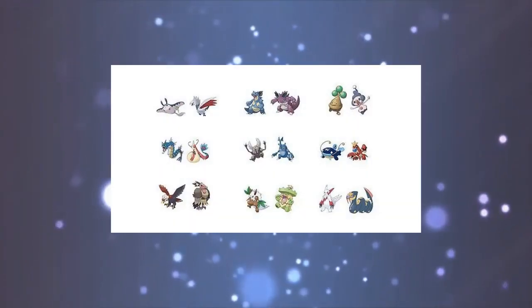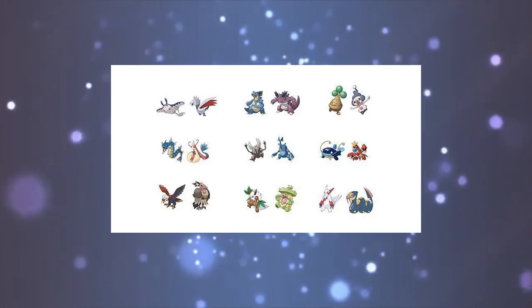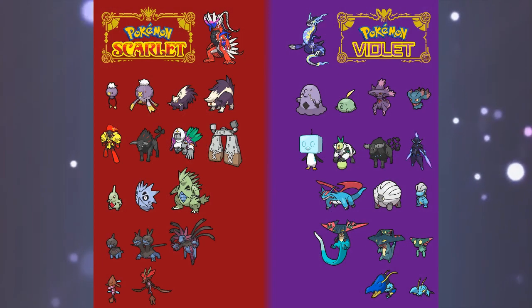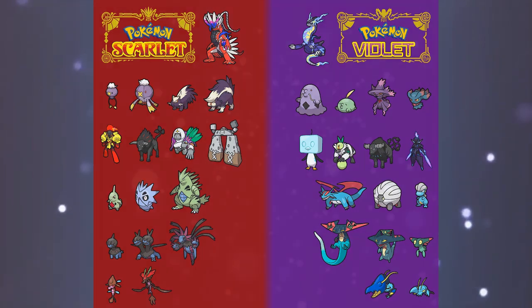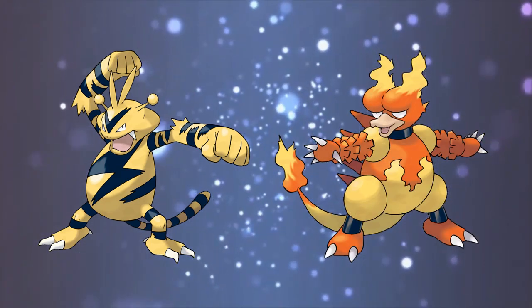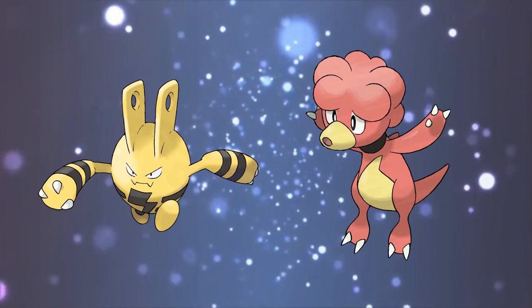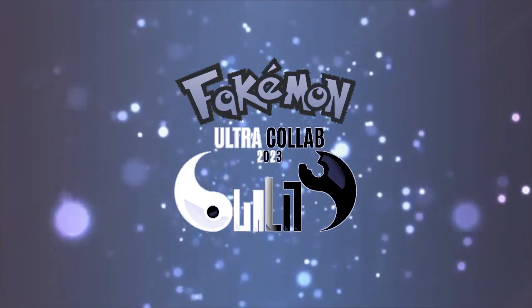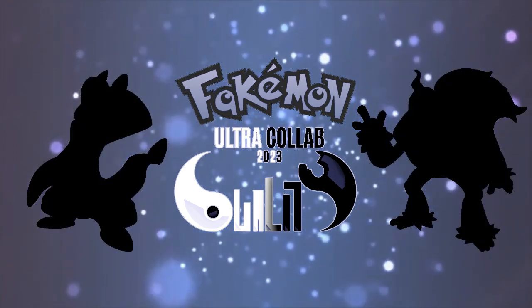Duology is definitely a more freeing prompt than Cryptids, as there's a lot more wiggle room with the types of designs that can be made. I chose to interpret Duology by making a set of what are called Counterpart Pokemon. Counterpart Pokemon reoccur in most generations, and are usually two separate lines tied together either by a unifying theme or by being version exclusives that are opposite each other. Two of the more famous examples being Electabuzz and Magmar, as they are version exclusives and both nondescript elemental monsters that got a baby form in Generation 2 and a final form in Generation 4. So this year's Ultra Collab prompt serves as an excuse for me to create a set of Counterpart Pokemon that I otherwise probably wouldn't have done.